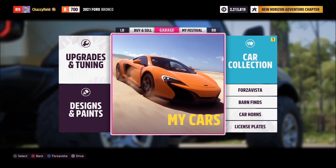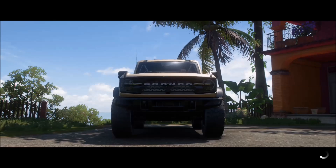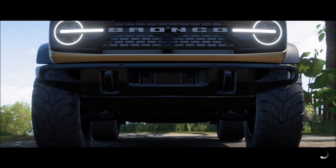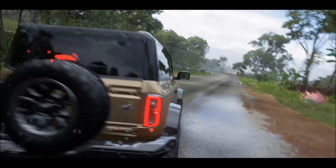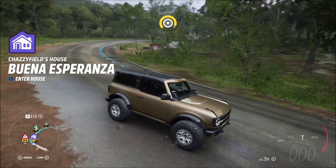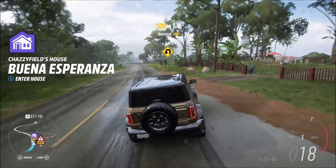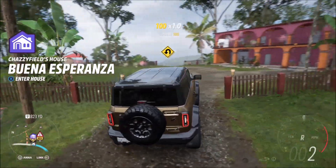We are going to take this puppy out for a spin. You guys are going to see this little animation that I never get tired of — vroom, rev it up and go! Now I am in one of the seven player houses in the game. I actually have six of them. This one is called Buena Esperanza — you can see the name on screen. It's raining a light drizzle.